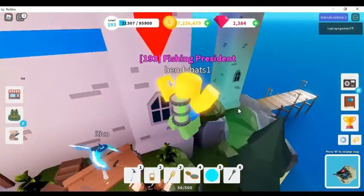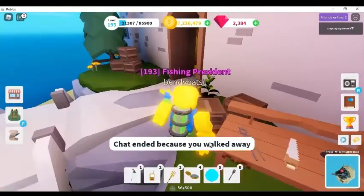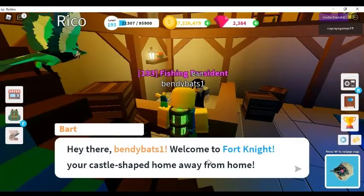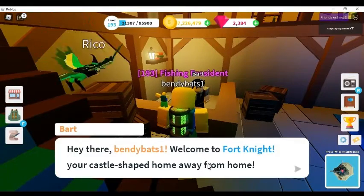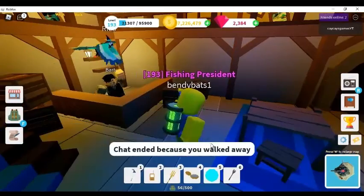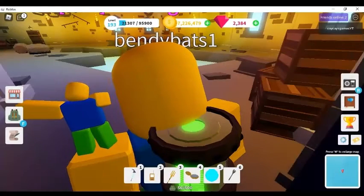What you're going to want to do is go to Fort Knight. There's no level requirement, so that's why it's a really good place if you're under level 40. You climb up the rock, go past Elvin, talk to them. He says welcome to Fort Knight, your castle-shaped home away from home, feel free to get comfortable. And then he just talks about not entering the dungeon, but this is exactly where you're going to want to go.